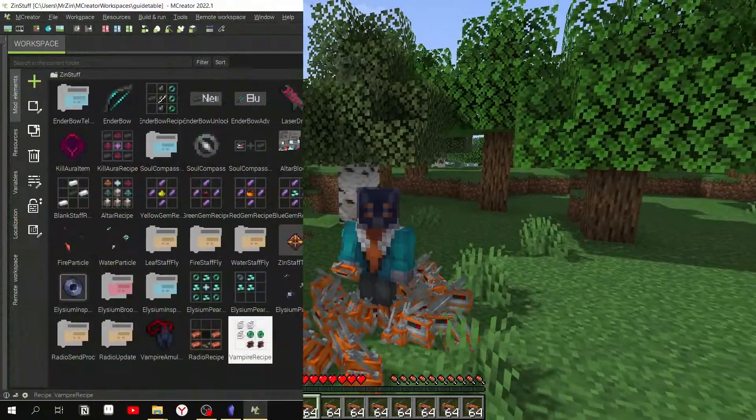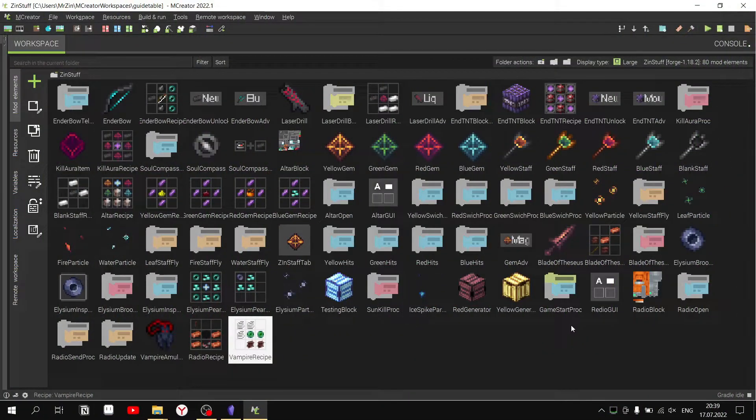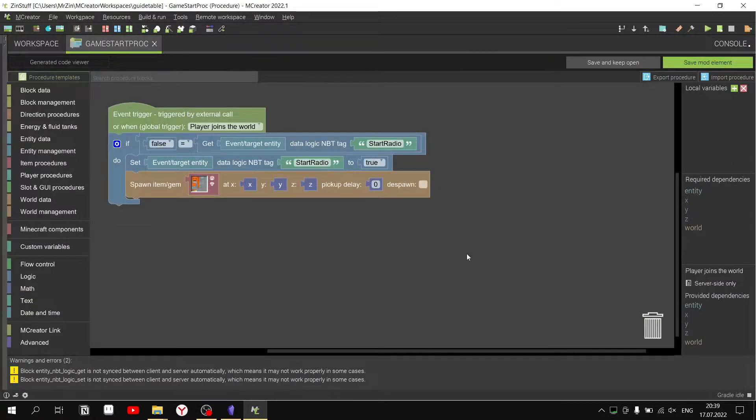Hi, I'm Zinch. Open the procedure and in the green hat select Trigger — Player joins the world.